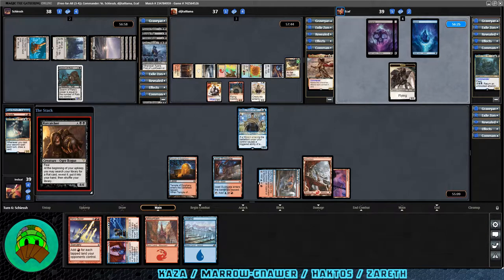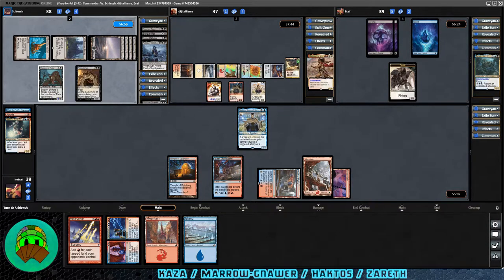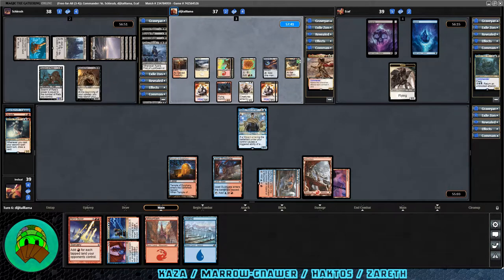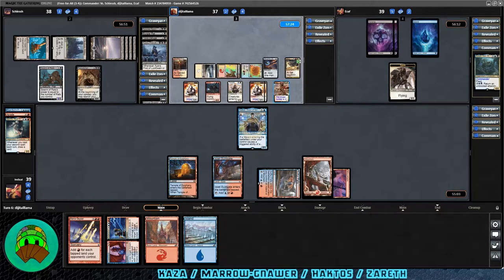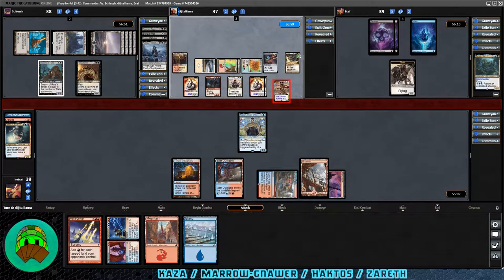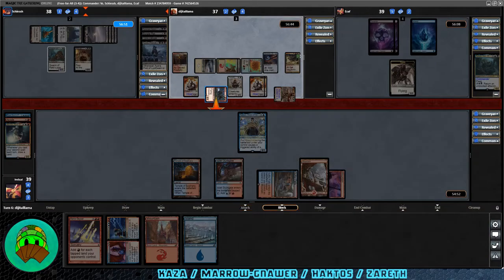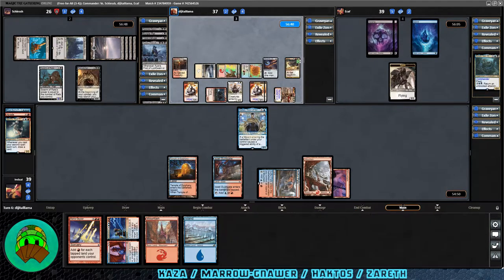Rat Catcher into play for Meryl Gnar: at the beginning of your upkeep, search your library for a rat card, reveal it, put it in your hand, then shuffle. Assemble the Legion triggered — two more tokens for Haktos. Haktos the Unscarred coming down with +2/+2 and haste; the chosen number is 2, so it has protection from everything except CMC 2. Haktos attacks off into the rat player. Bloodsworn Steward, which has flying, also goes off into the rat player. Rat player down to 26, 8 commander damage.